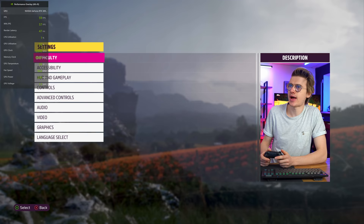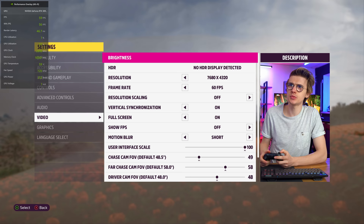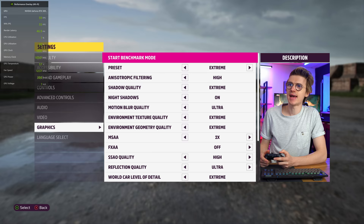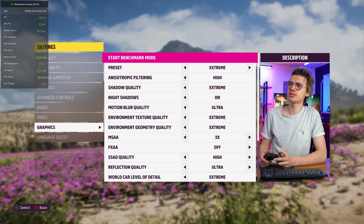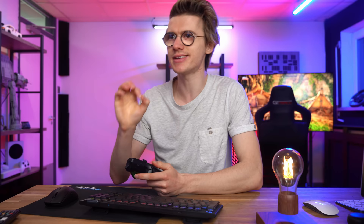So the first game that I want to take a look at is Forza Horizon 5. If we jump into our settings, we'll go over to video. You can see right now we have this set at 8K resolution, and the maximum frame rate is 60fps. In regards to the graphic settings, I'm just using the extreme preset, so basically everything is set to maximum settings, other than a few things we could increase such as MSAA and those types of things. But we'll keep it on the extreme preset, because I think that will be pretty intense.